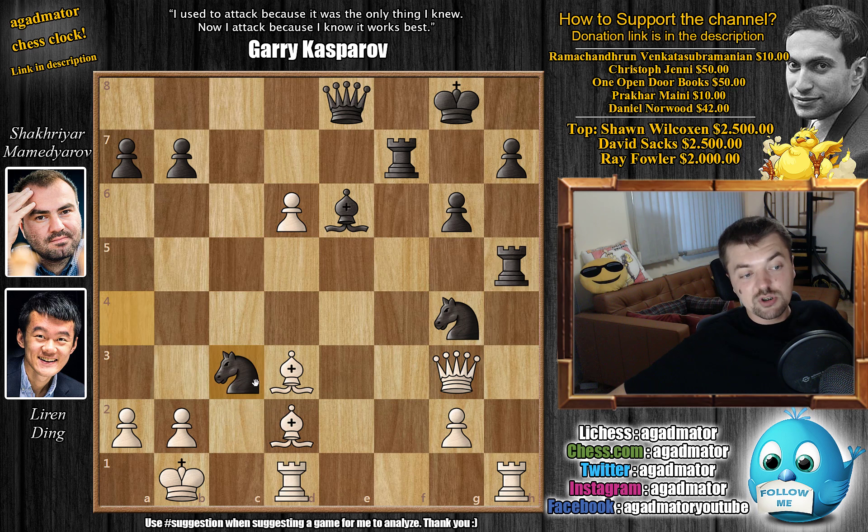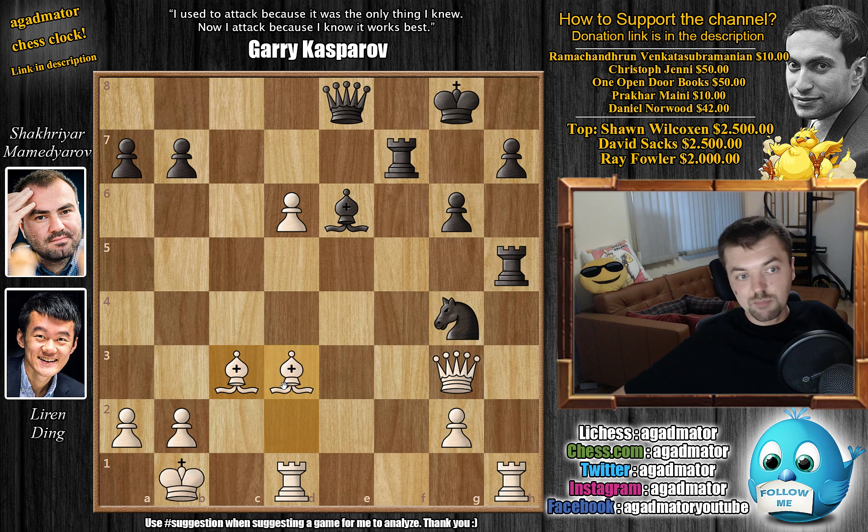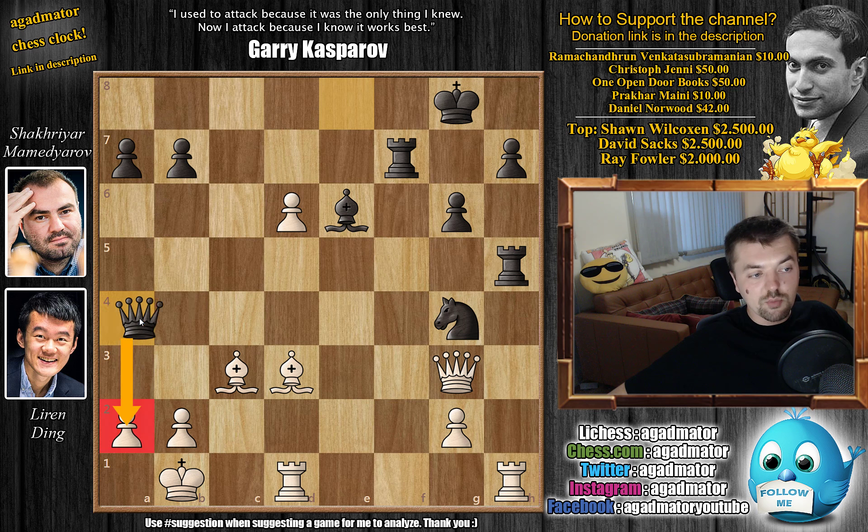But Mamedyarov captured instantly. If you don't gain anything by capturing, you shouldn't capture — this seems to only improve the position of white's bishop, which is now just a monster, as black parted with his dark square bishop. White having the bishop pair and the semi-open h-file makes it a very dangerous game. Here, queen to a4 by Mamedyarov going after the a2 pawn — and here comes the move that's really, really amazing: Ding just ignores this threat and plays d7.